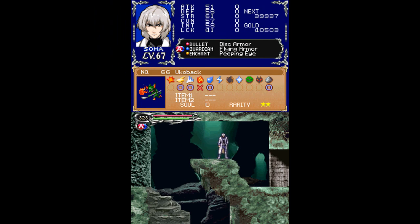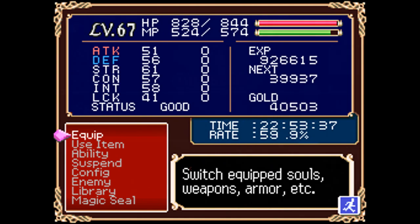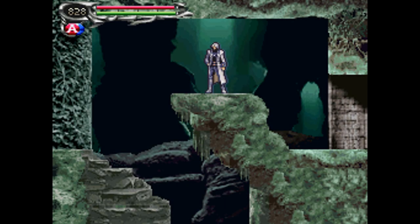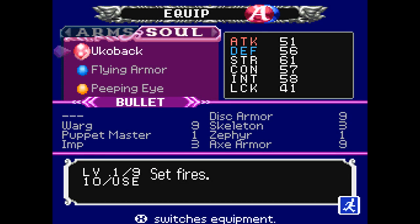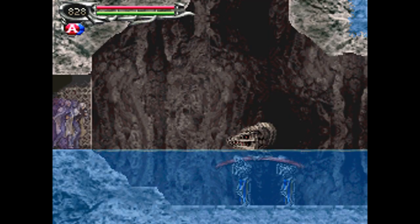Up here we have a new enemy, the Ukko Bak — just a semi-rare soul, so I'll be back. Its soul sets fires, and this is basically just a clone of the Aria of Sorrow soul Ukko Bak, which does the same thing. Any monster that wanders into it is burned. Let's move on.